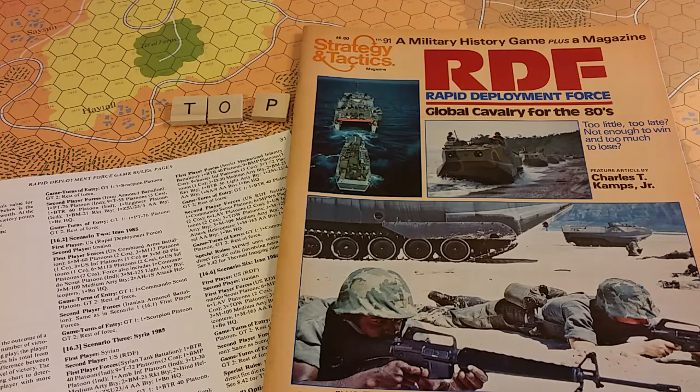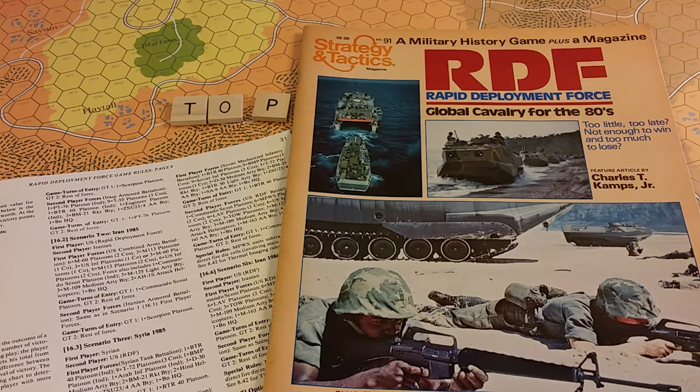RDF: Rapid Deployment Force, subtitle 'Global Cavalry for the 80s' - a Strategy and Tactics War Game published in 1983, issue No. 91. It's a tactical level simulation of present-day and near-future combat - that is the early 80s - in the Persian Gulf region of the Middle East. The game includes six scenarios, each representing a separate hypothetical confrontation between the forces of the United States, Soviet Union, Iran, Iraq, and Syria. Each game turn represents 10 minutes of real time; each hex represents 200 meters.